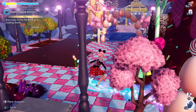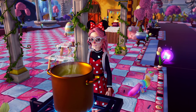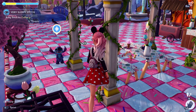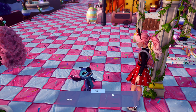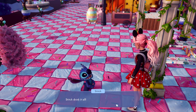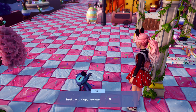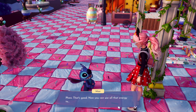I run up to a cooking station to cook the coffee. Found it — start cooking. That's cute. Now bring Stitch his coffee.